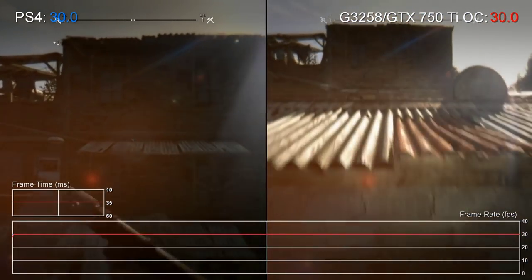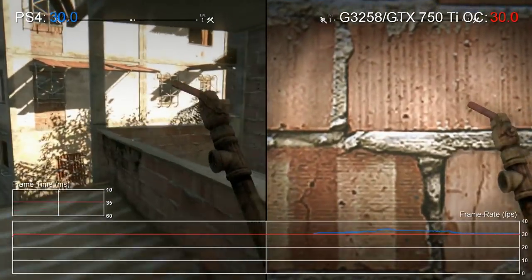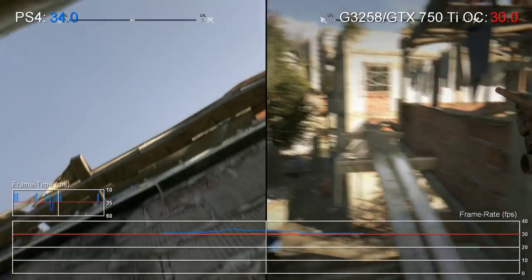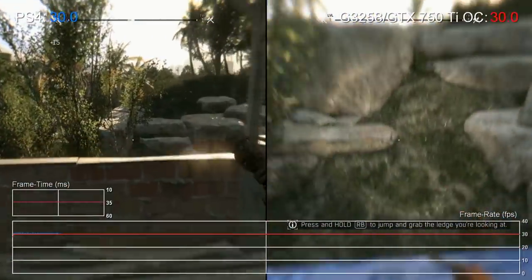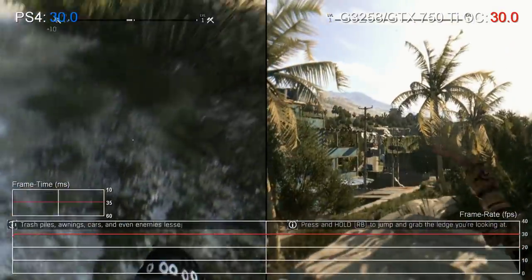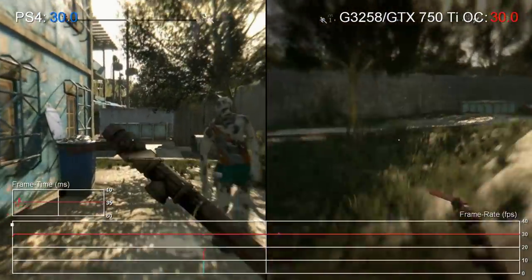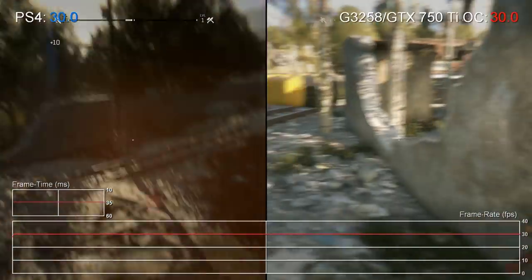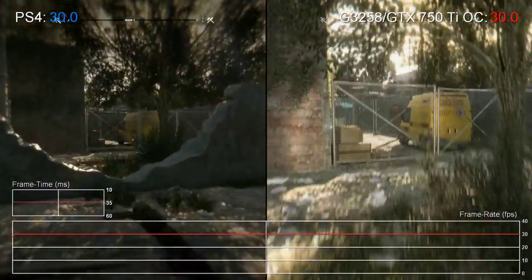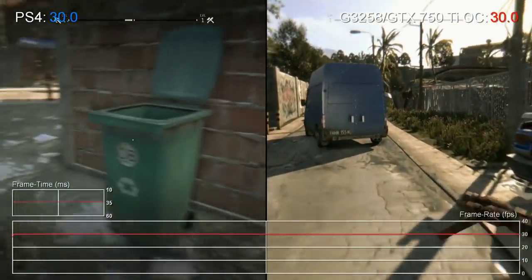The motherboard we're using is an MSI H81MP33 — a very basic board, but one that does support rudimentary overclocking. In terms of memory, we managed to get hold of some Kingston Hyper Savage 2400MHz RAM on sale for around £40, but in truth any DDR3 from 1333MHz upwards would do fine. The MSI board has RAM speed limitations anyway, and the key here is quantity.